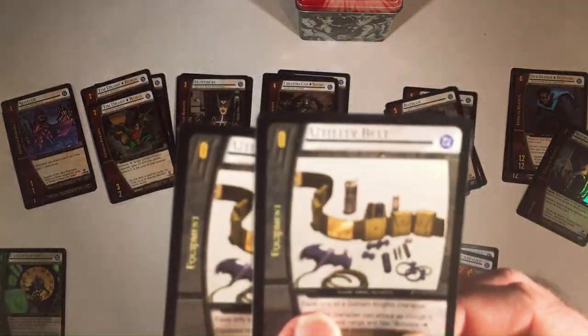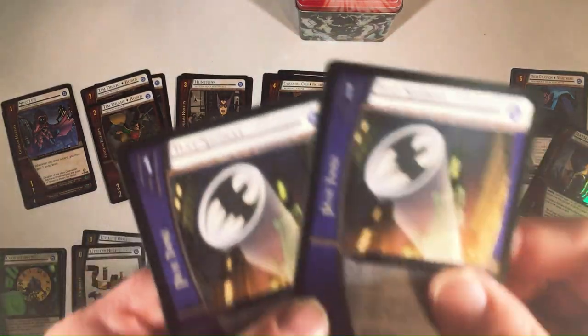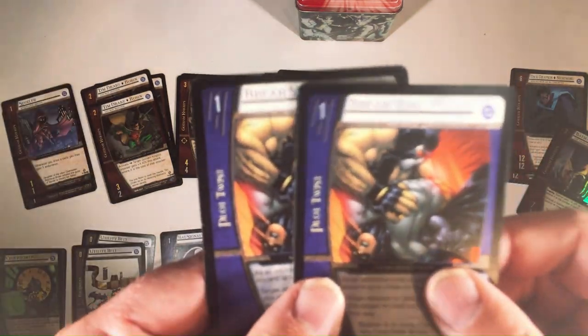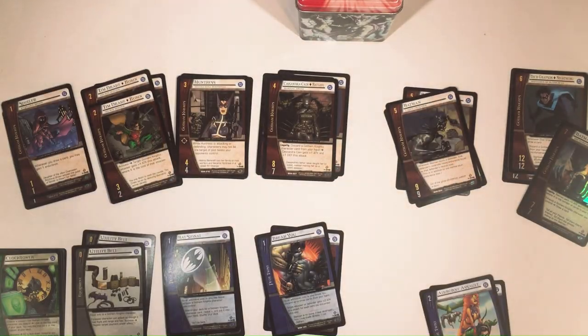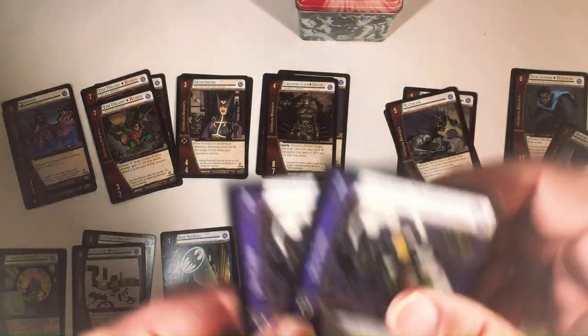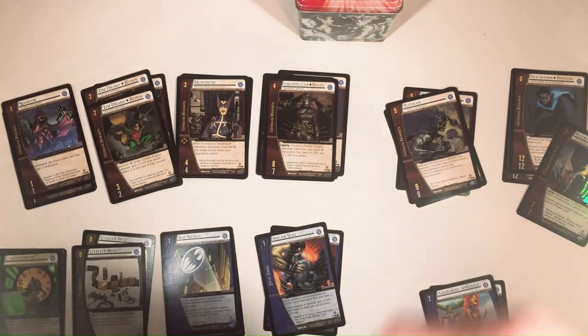Two Utility Belts, Bat Signal, two Brake U's, Airborne Assaults, two Fast Getaways, two Dynamic Duos, and two Tag Teams.